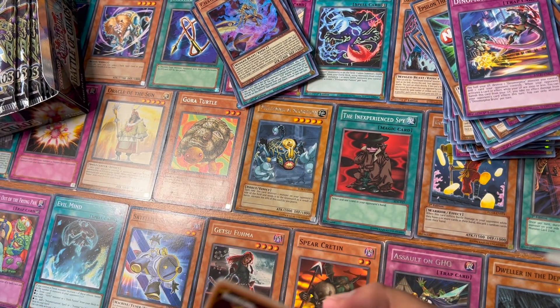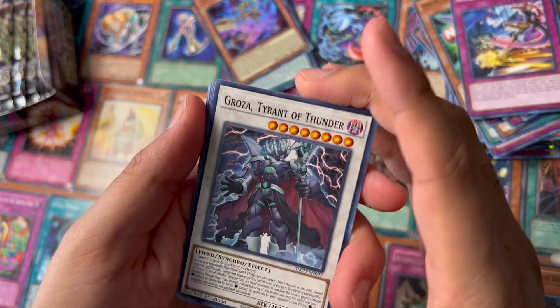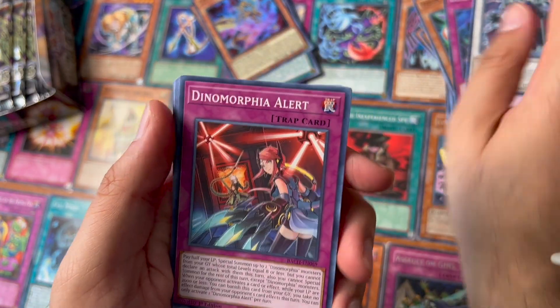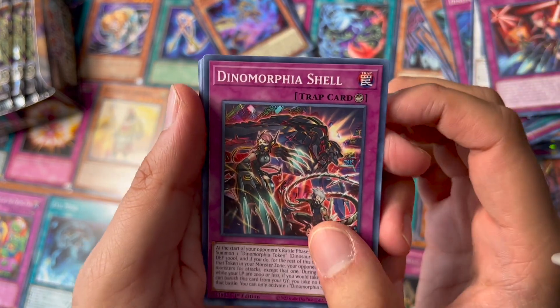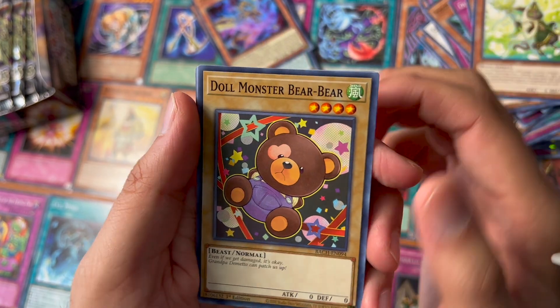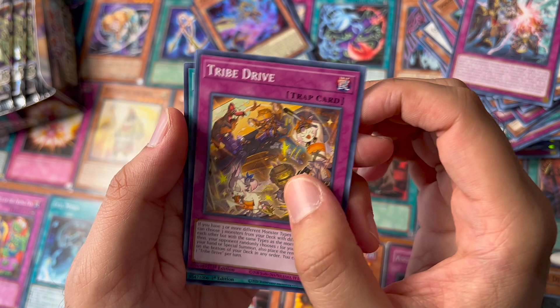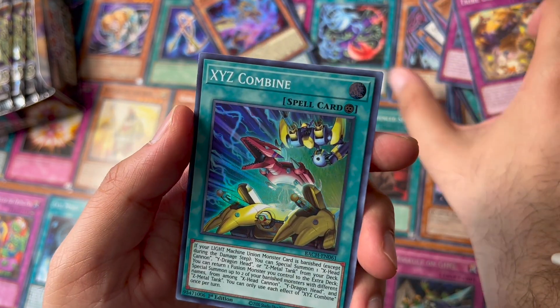The last pack from the left side — we got a Groza, Dino Morphia Shell, Seymorg, another Doll Monster, Sword Soul, Sword Soul, Tribe Drive, and XYZ Combine.